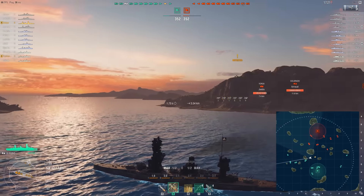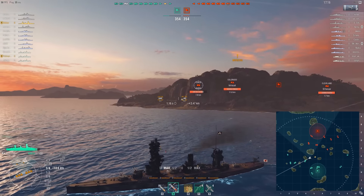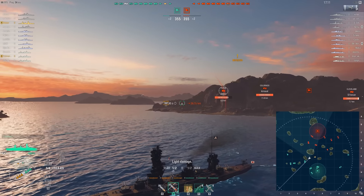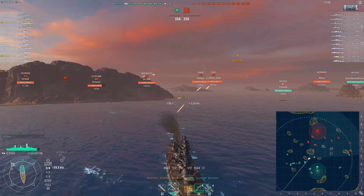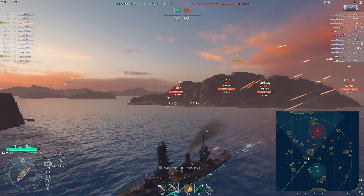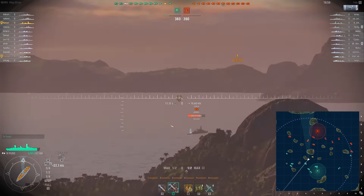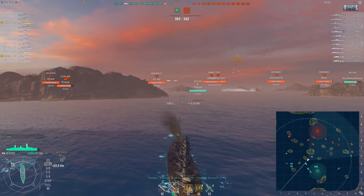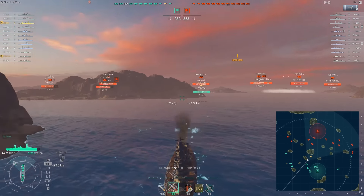Look at my team - most of it is committing to the western side of the map. Look at the enemy team - most of them are committed to an eastern side push. I don't like what I see right now. It's a low tier game so the battleships are awfully slow - US battleships, terrible. Fuso not much better, like 23 or 24 knots. We're not going anywhere fast. We've got to be responsible for defense, and I'm just trying to have good angling against that huge push.